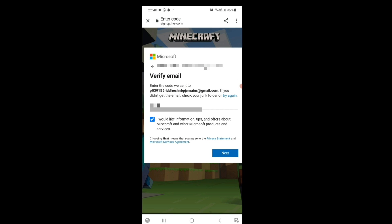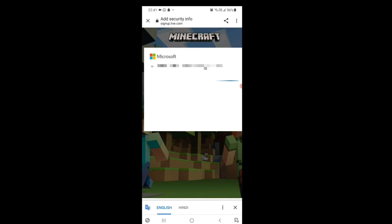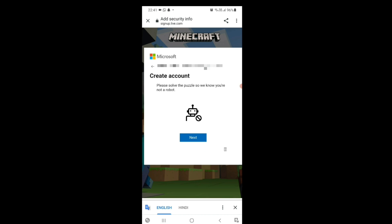After pasting the code, there is a checkbox that says 'I would like information, tips and offers about Minecraft and other products and services.' You can leave it unchecked if you prefer. Then click Next and your account will be created shortly.